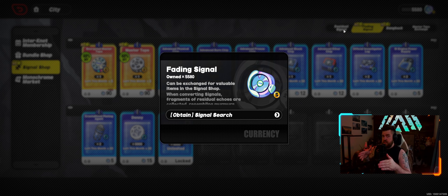The resource used here is called fading signal, and you get these by doing pulls. This is going to be a resource that whales or dolphins — people that spend a lot of money on the game — are going to have a lot of. Meanwhile, if you're free to play, you're not going to have so much and you're going to have to be very careful with what you use them on.